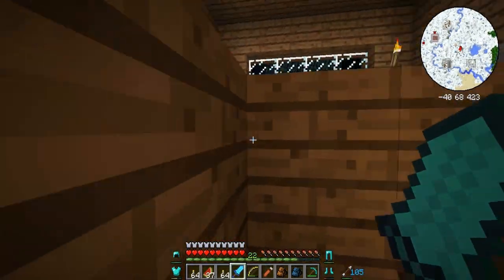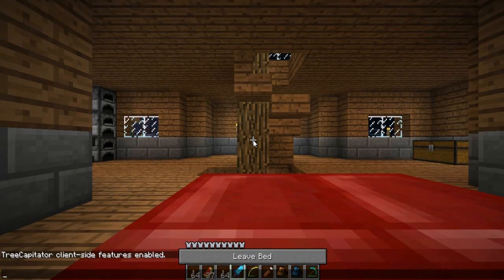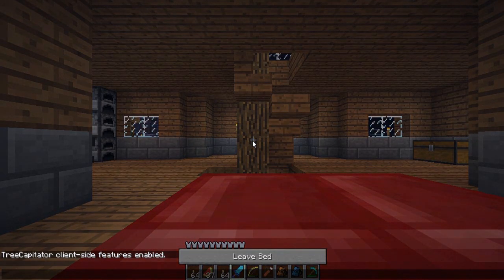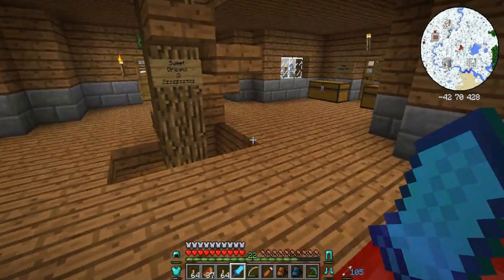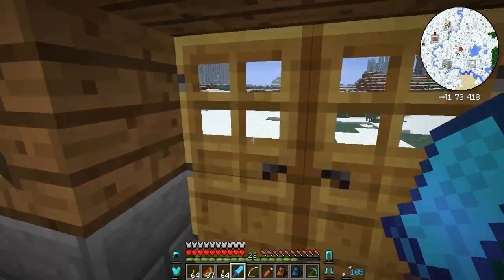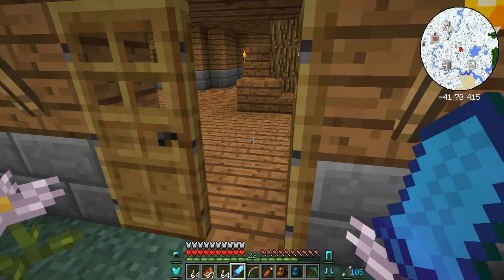We need to get more bookcases to make a better enchanting room, but for now it's done the job. Let's get some sleep and then in this episode we're going to head over to that weird structure that was next to the castle — you remember the one. I think I've got everything. I'm pretty much set.